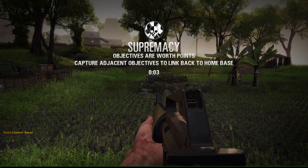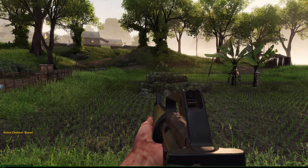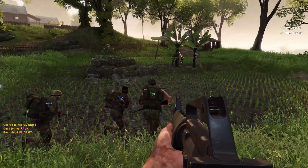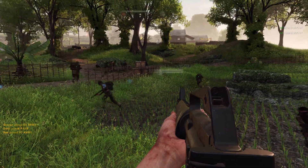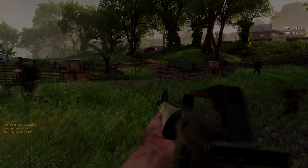Once the map is loaded, to add the bots all you need to do is open up the console again, and for the maximum amount type in 'addbots 64', although at the moment only 32 seem to be spawning. I hope this has helped you and I hope you enjoy playing with the bots. Just a quick warning though — they are nowhere near as good as the bots on Rising Storm 1.